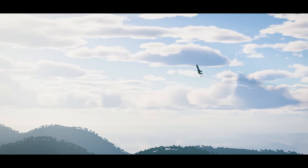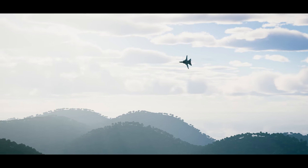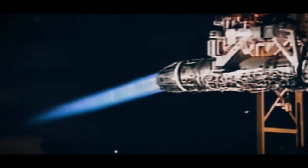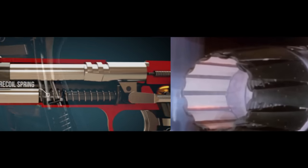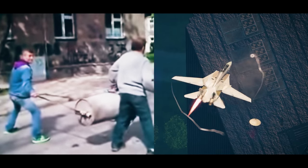Split throttle uses thrust rather than control surfaces to change the direction of the aircraft. It's the same principle as thrust vectoring, but a lot more simple in execution. Simplicity comes with drawbacks, however. A normal handgun is a very complex machine when compared to something like this. Thrust vectoring and manufactured firearms share a relative complexity, and as a result, both can deliver a much finer degree of control than their makeshift counterparts.